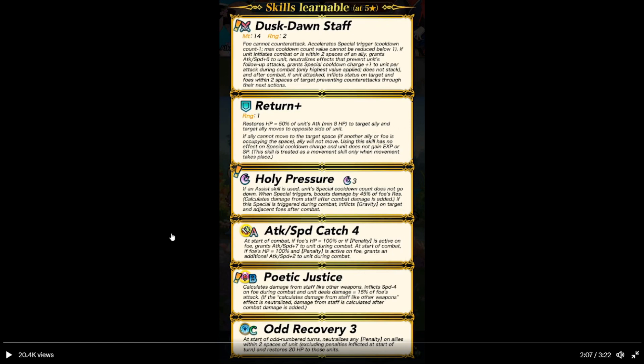Return assist skill: restores HP equal to 50% of unit's attack, minimum of 8, to target ally. Target ally moves to the space outside the unit. If ally cannot move to that inner space — so if another ally or foe is in that space — ally will not move. Using this skill will have no effect on special charge, and unit will gain zero XP and SP. This skill is treated as a movement skill only when movement takes place, so basically if you can't do the movement you can't get the stuff.